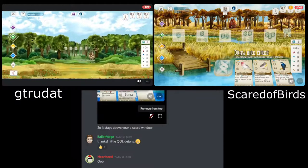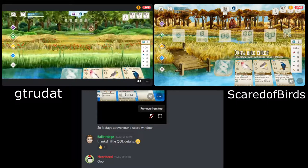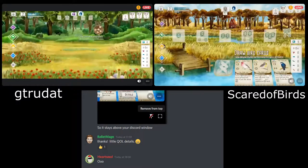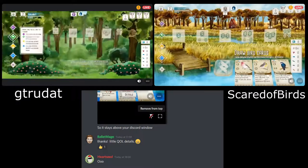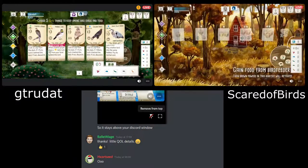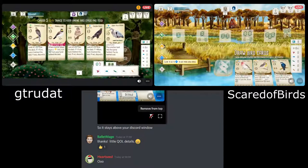There are some good birds in the tray! We saw quite a few strong ones in the tray at the start of last game. Certainly a couple of those tucking birds again — those are always good options. Let's see what G-Trudat's got in their hand. Some decent forest options: the Cooper's Hawk and the Owl can both work relatively nicely, so I'd certainly expect them to keep at least one of those.